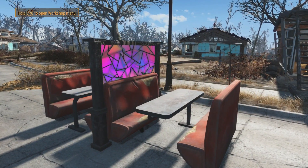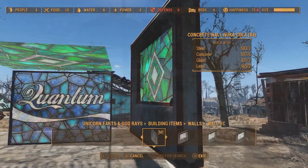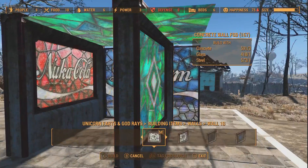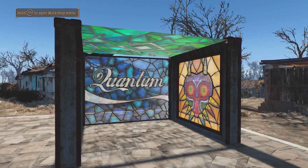But it doesn't stop there — there are stained glass walls, windows, furniture, roofs, doors, and way more to give you ultimate variety. And check this out: when messing around with this mod, I made this little masterpiece of a structure. I know it's pretty terrible, but I just wanted to show you guys some of the cool things you can do with this.